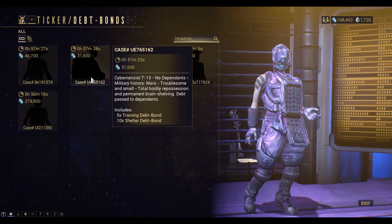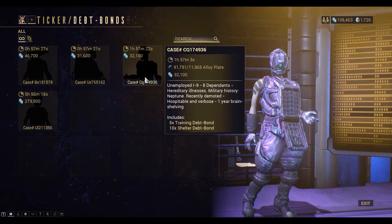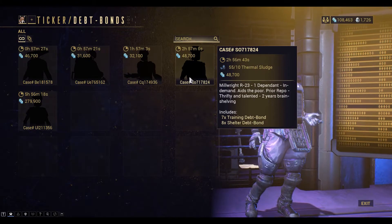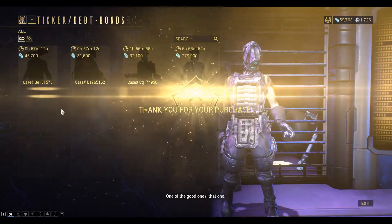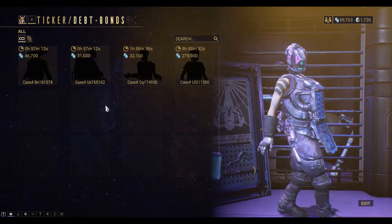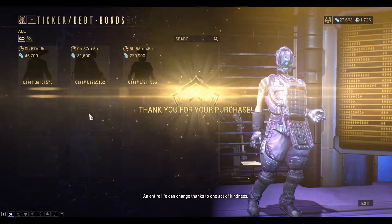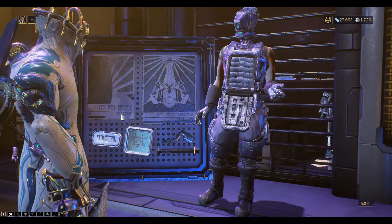Five training bonds for 31,000, five training bonds for 32,000, and seven training bonds for 48,000 plus some thermal sludge — that's one of the good ones. So I'll buy the seven. Okay, so I bought two of those with credits and resources.